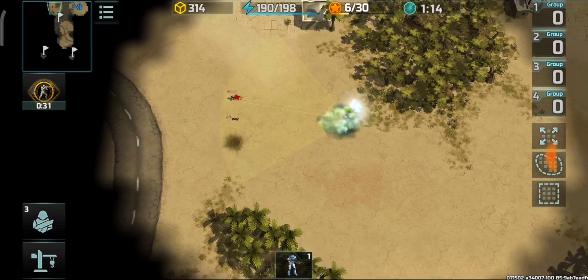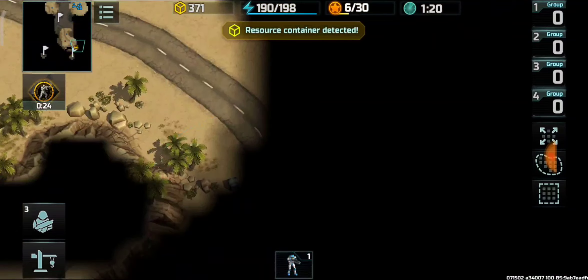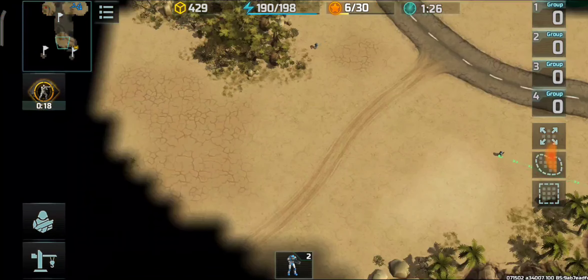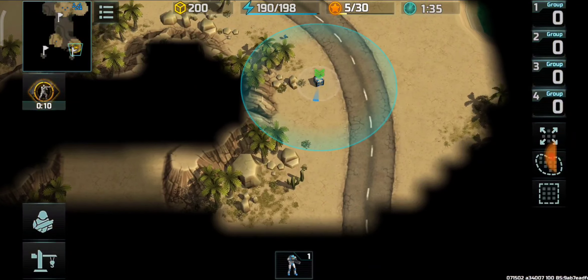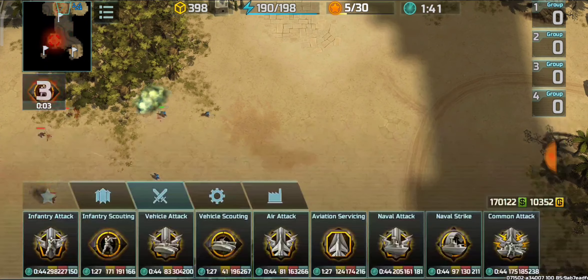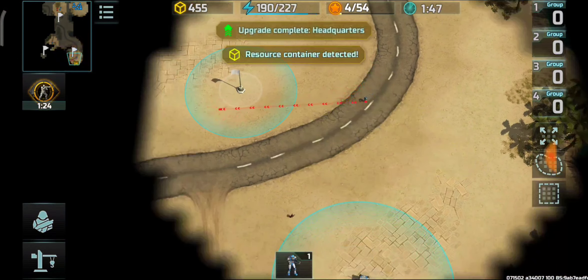After I finish collecting the containers, he sent one of his riflemen at the bottom left side of the map. I sent one assault infantry at the bottom right side, and our other infantry are fighting at the top middle of the map.